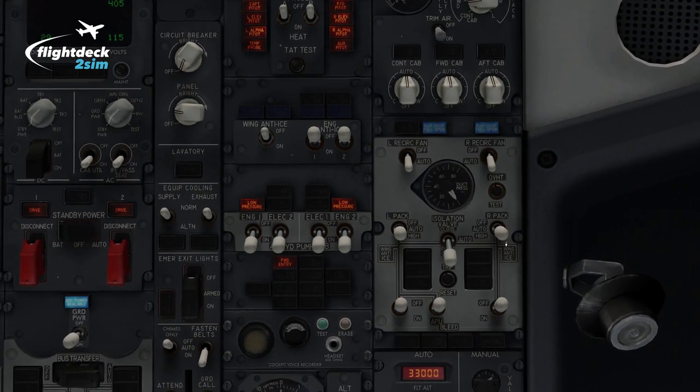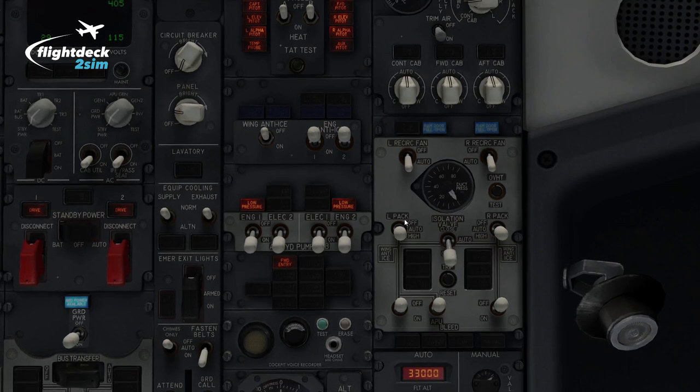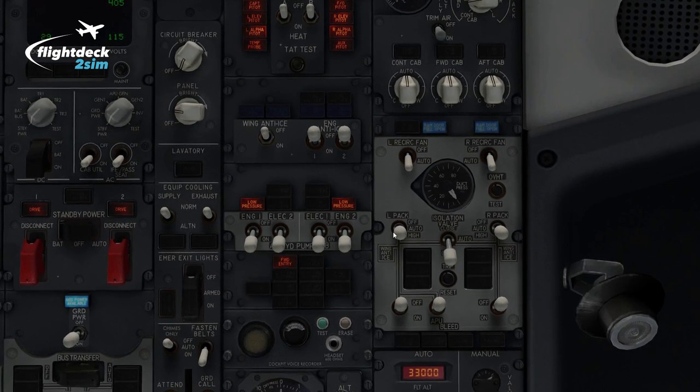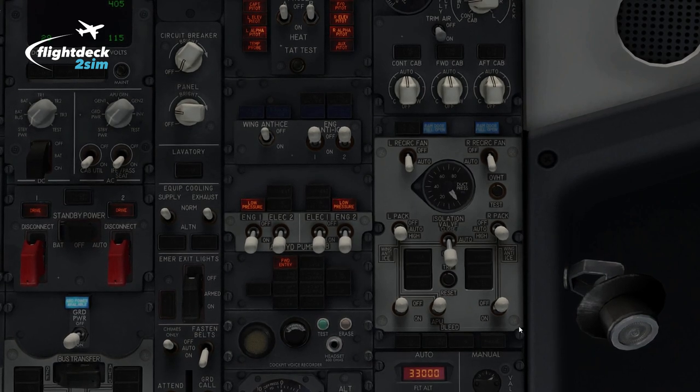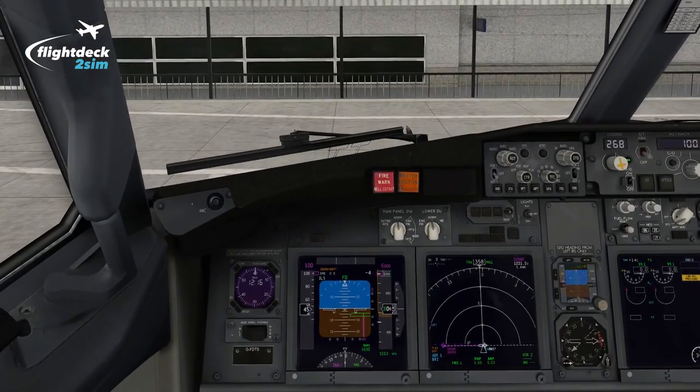We'll be looking at the Before Taxi No Engine Bleed checklist, ensuring that the APU is providing the pressurisation to the left pack, and set the panel in the correct order safely. We'll then depart with the engine bleeds off for performance reasons today, and then carefully reconfigure the panel for the rest of this flight. So now let's have a look at the performance and make sure that we're all legal and safe to go.